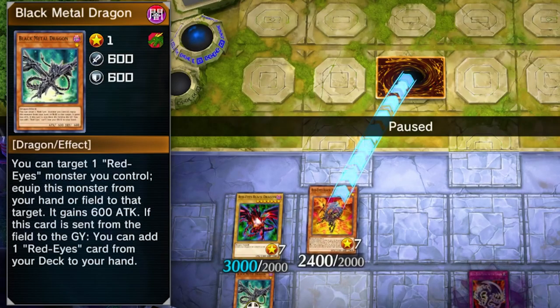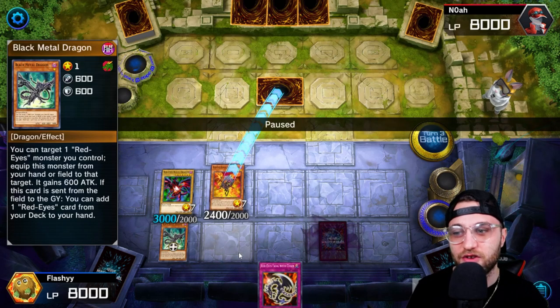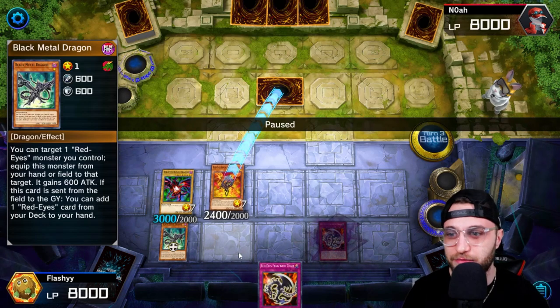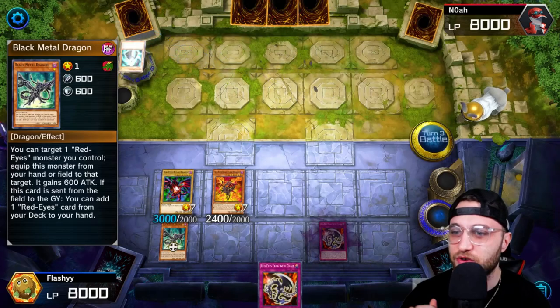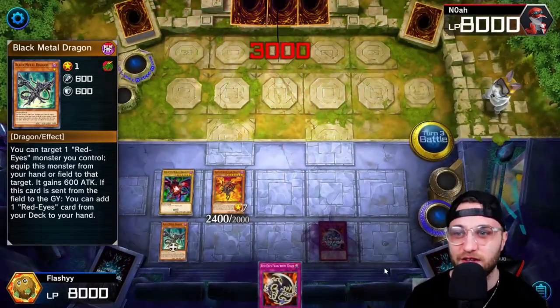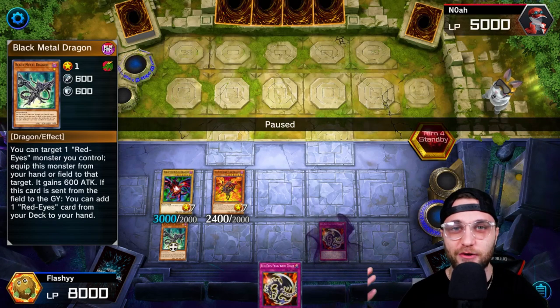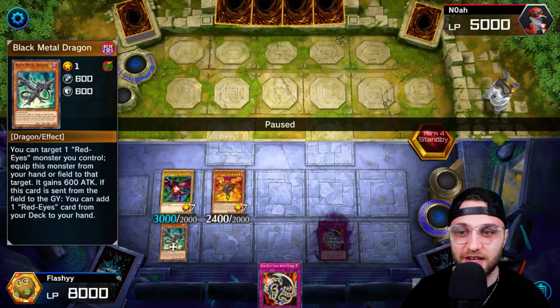The secondary effect of Black Metal Dragon is also really good. It allows us to add one Red Eyes card from your deck to your hand. All these add one Red Eyes card effects are so good because you can go Red Eyes Fang with Chain, you could grab a monster, you could grab Red Eyes Spirit — the combos are insane. So we're going to end up destroying their 1,800 monster, attacking directly for 3,000. And now we have a purely offensive board with the Red Eyes Fang with Chain. It doesn't matter what they summon on this turn — we're just going to be able to steal it anyway.